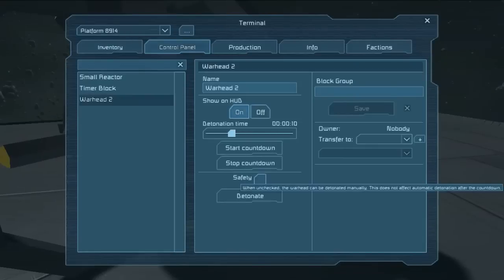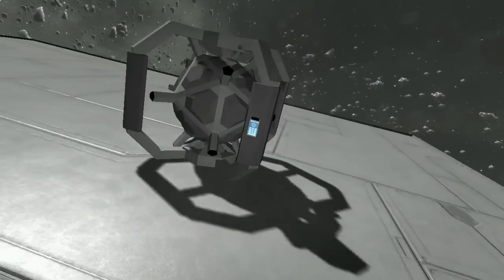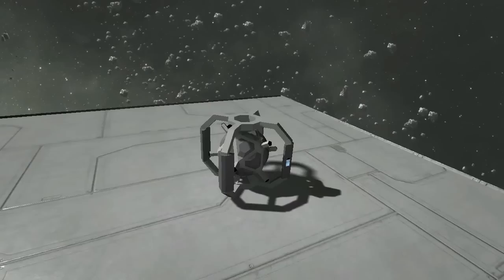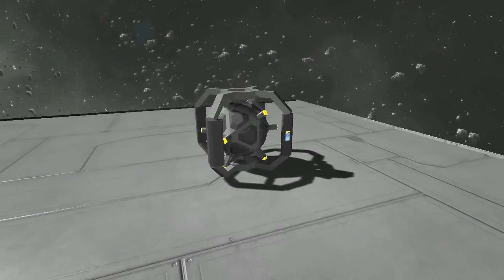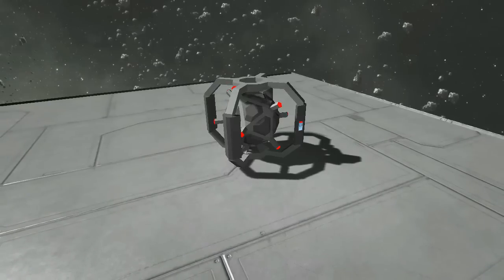The detonation command will only result in an explosion if the safety is off. In addition, each warhead comes with a built-in timer. This timer works the same way as a timer block, but instead of triggering a number of actions at the end of the timer, the warhead explodes. The timer does not check to see if the safety is engaged. In addition to the terminal controls, a warhead has lights on the outside which indicate what mode that warhead is in. Green lights indicate the safety is engaged. Yellow lights indicate the safety has been disengaged, and the warhead will respond to the detonate command. Blinking red indicates the warhead is counting down to detonation. The red lights blink faster and faster the closer the count gets to zero.